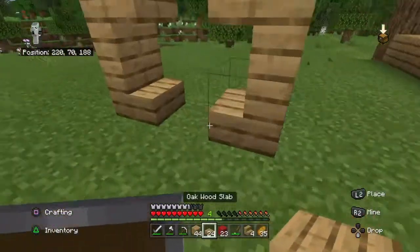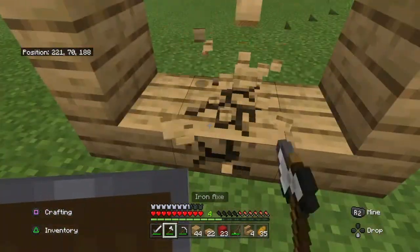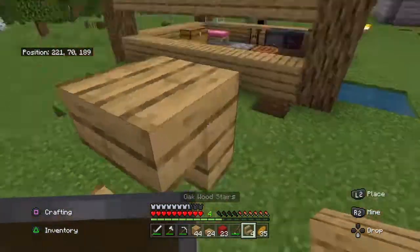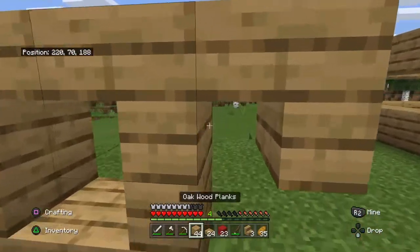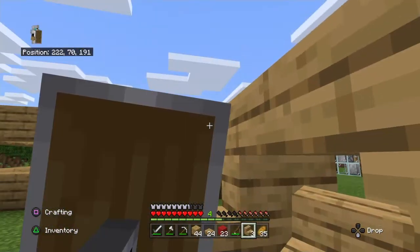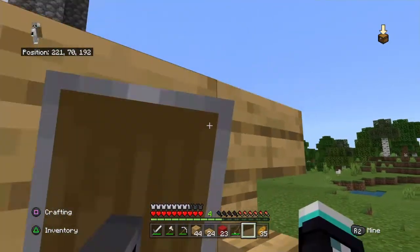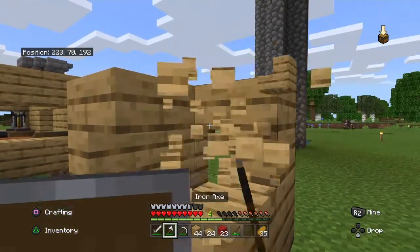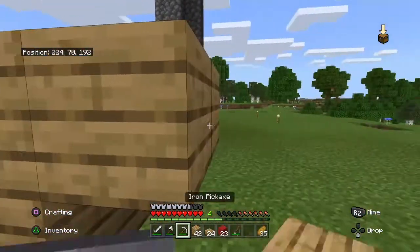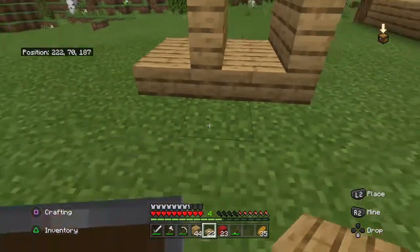I made that wrong — it's actually supposed to be closer. Like that, perfect. This is like my favorite cat slash dog house style. I think it looks really nice. I'm gonna add that on the side there.